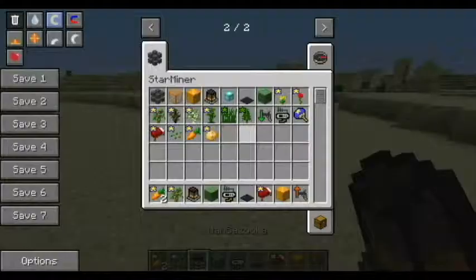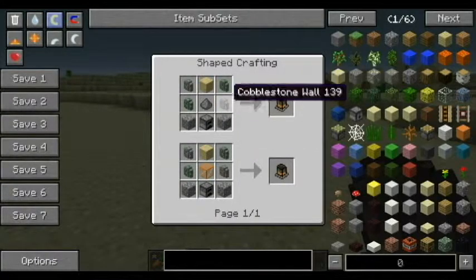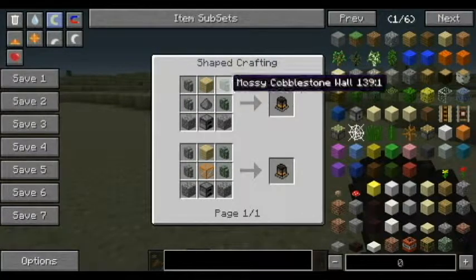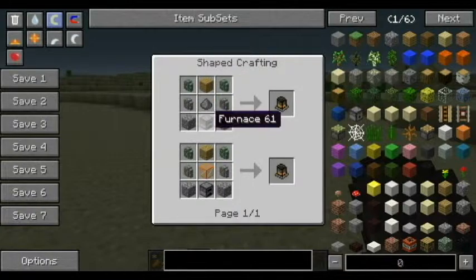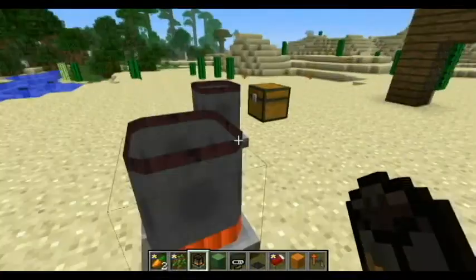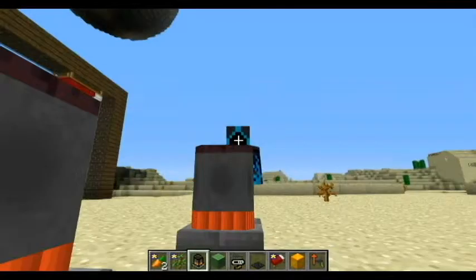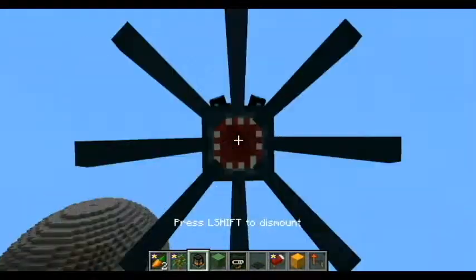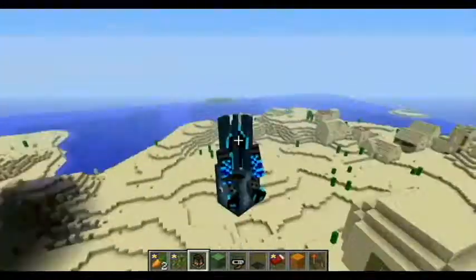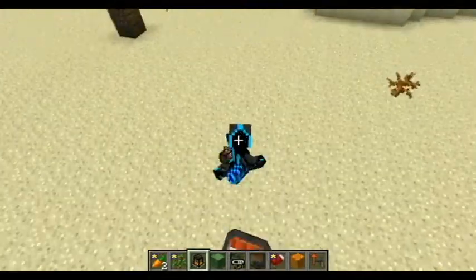It's crafted by getting four cobblestone wall fins, one wood on top, one furnace on the bottom, and either gunpowder or inner star core in the middle. And then when you right-click on it, it will fire you and a squid into the air. I don't really know what the point of this is, but it's pretty cool — I like it.